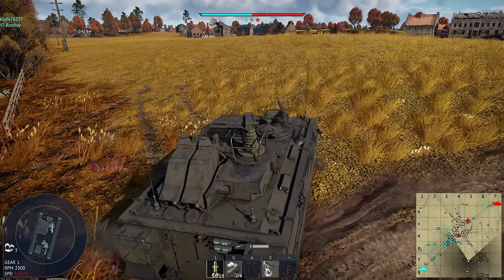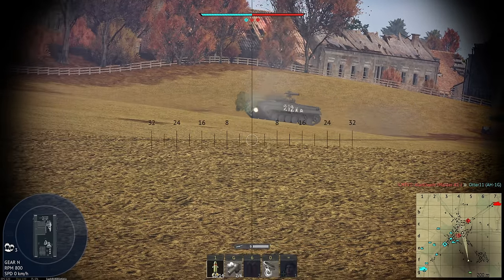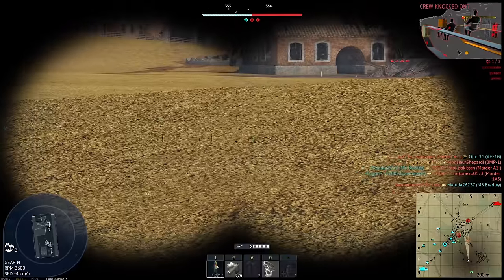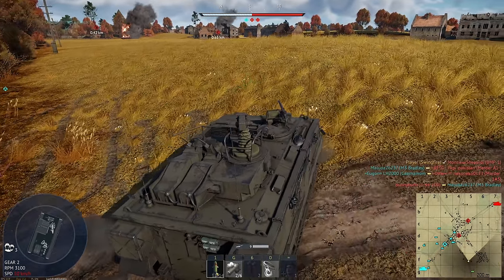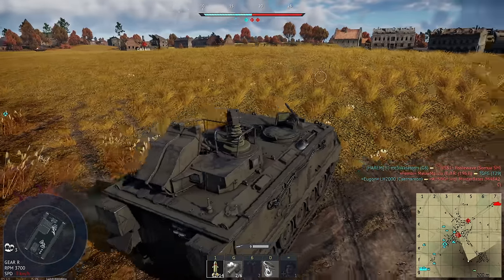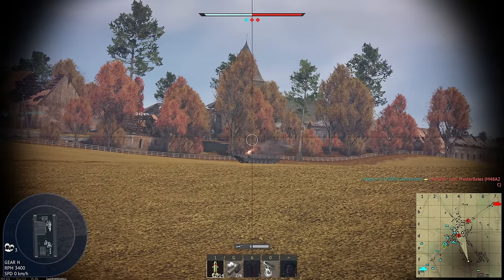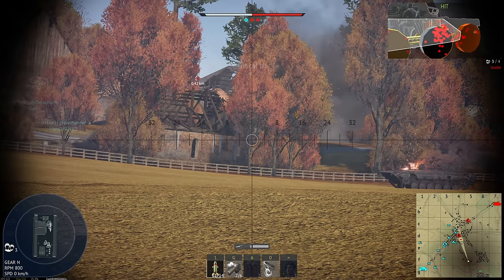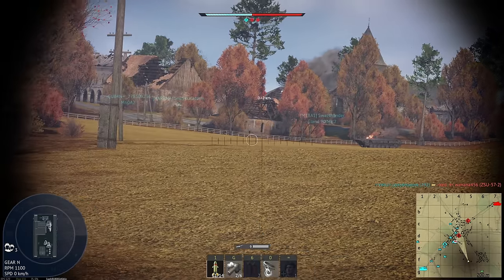Somebody's on B. Let's back off because we're quite exposed here. There's a BMP and something else. Dude, it works! We're like a Javelin missile launcher. My first shot was a bit off because I was trying to overcompensate for the high elevation. Somebody's to my right. I think my FV is on the case. We really should be at long range. I got his loader before he disappeared behind the building. The travel time of the missile is still an issue.